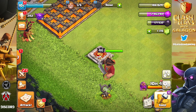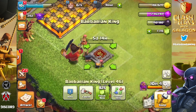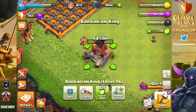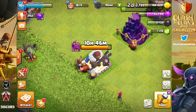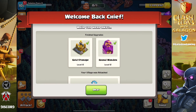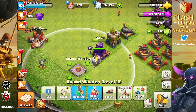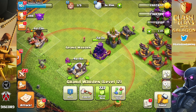We did have enough Dark Elixir for the Barbarian King — only 150,000 again with a 20% bonus. He is gone for another five and a half days, but that's okay because he's nearly level 50. The Grand Warden is awake and alive at level 12 — ready to go back down and get upgraded again. We're going to live without him and be very happy with the Archer Queen.